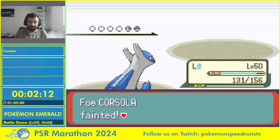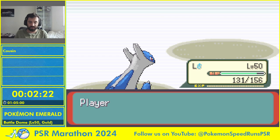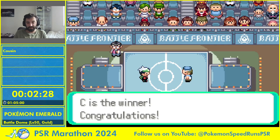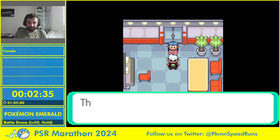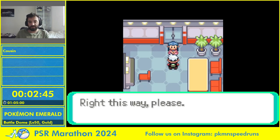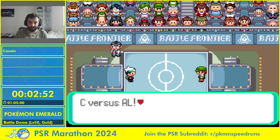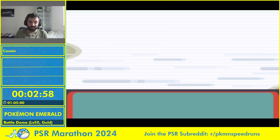I should have used Psychic there — if you can one-shot with a neutral move it's better than a super effective move, saves a few frames. I just wasn't sure it would kill, but it did. So far for round one, the trainers go harder and harder as the rounds go on. In round one you can see they have really bad Pokémon like Geodude, but especially from round eight onwards even the little kids start to have Raikou, Suicune, etc.